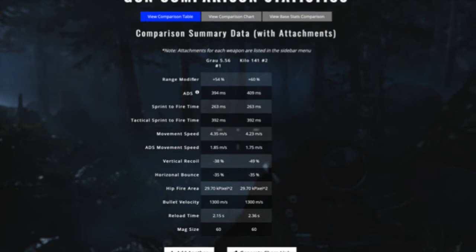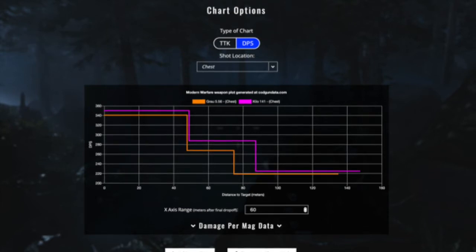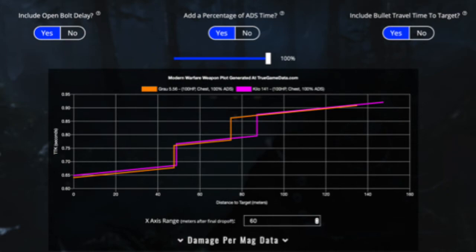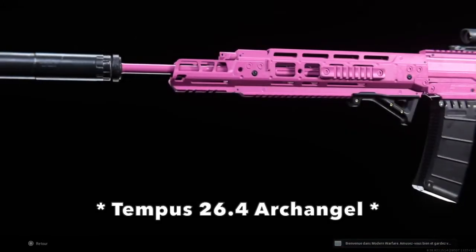You can see two things. First, the ADS time is faster with my Grau class setup, and the Grau has a faster reload time than the Kilo. Then, if you check the damage per second, the Kilo is more powerful than the Grau. But when you factor in ADS time and fire rate together, it gives you the time to kill — and my Grau class setup is more powerful than the Kilo meta currently used in Warzone. Try this class setup, enjoy the gameplay, and ladies and gentlemen: let's get ready to rumble!